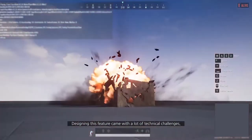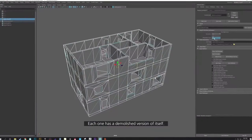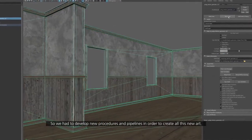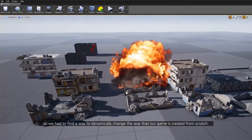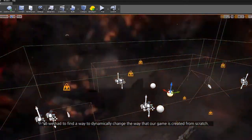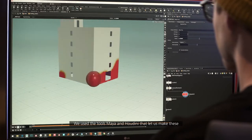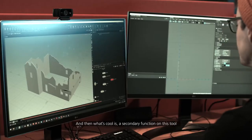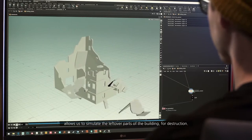Designing this feature came with a lot of technical challenges because we've never done anything like this in another map before. Karakin buildings are a lot different from the other buildings — each one has a demolished version of itself, so we had to develop new procedures and pipelines to create all this new art. Any individual building could change states, so we had to find a way to dynamically change the way that our game is created from scratch. We used the tools in Maya and Houdini, which let us make these destroyed shells of the building a lot faster. A secondary function of this tool also allows us to simulate the leftover parts of the building for destruction.